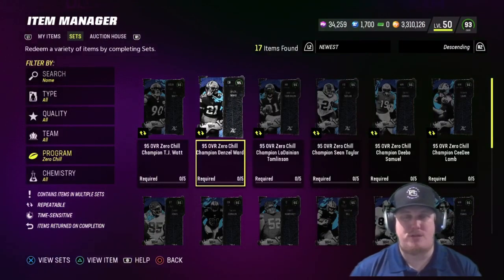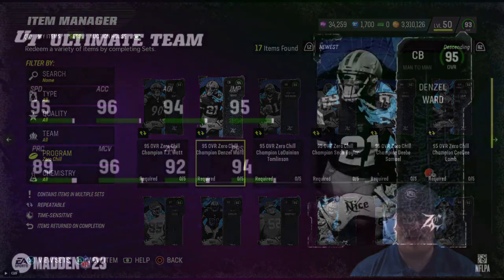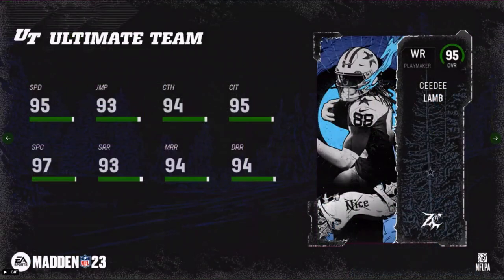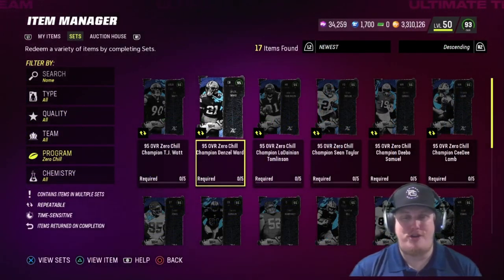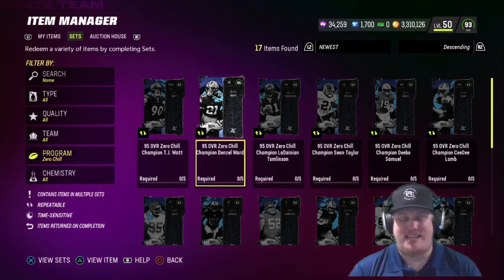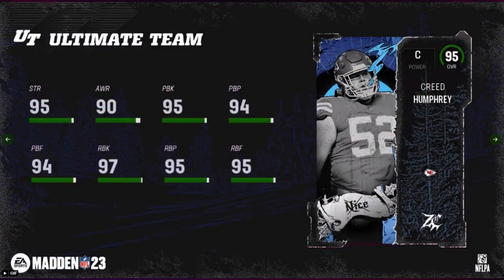Now let's talk about the four 95 overall champions joining Ultimate Team today. First up, man-to-man cornerback Denzel Ward of the Cleveland Browns gets a 95 overall champion card — a beautiful player card for those running Browns theme team. Second is wide receiver CeeDee Lamb, getting a really good upgrade compared to what cards we've seen him with so far this season. Third is defensive tackle Chris Jones of the Kansas City Chiefs — a much needed upgrade for Chiefs theme teams. And last but not least, the Chiefs get another champion with center Creed Humphrey, the fourth and final 95 overall champion today.